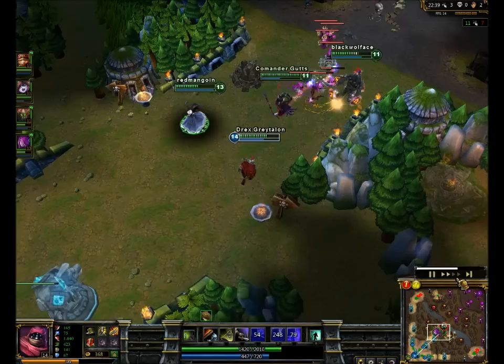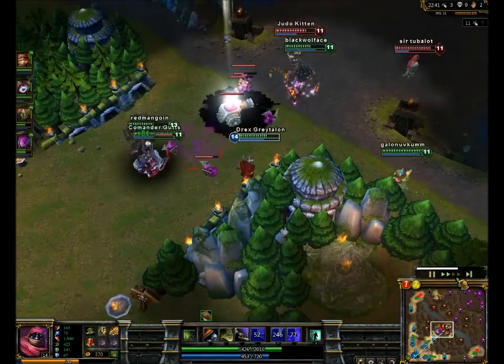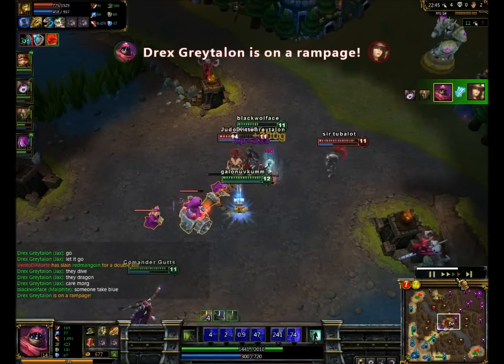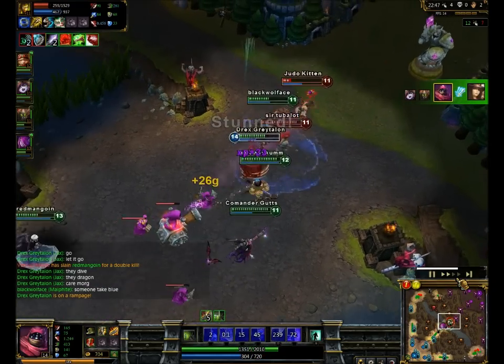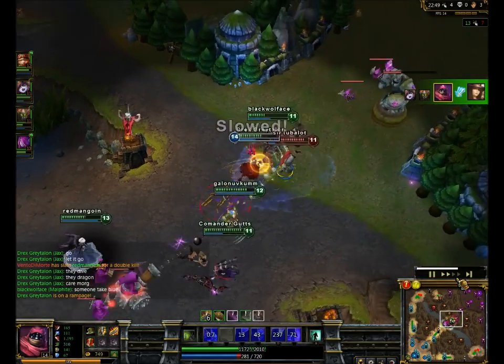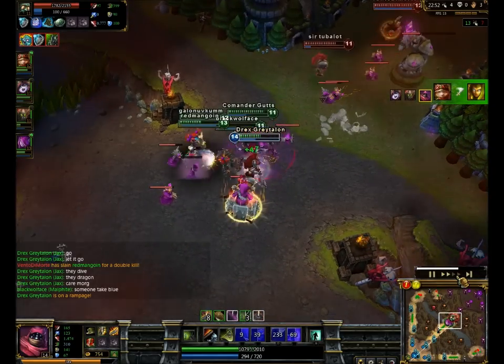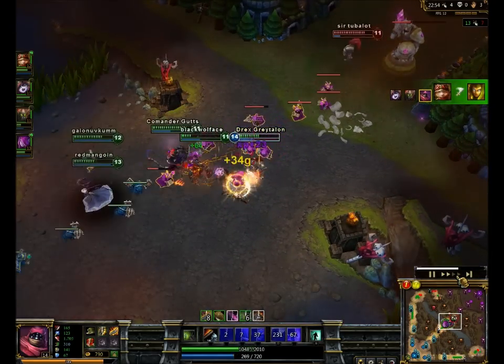Malphite just crushes that Caitlyn and I finish her off. You guys might see it as chaos, but I think she might have netted and if I hadn't jumped at her something like that could've happened. Besides, extra kill for snowballing Jax — what's the harm, right?